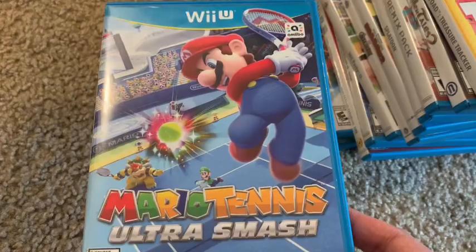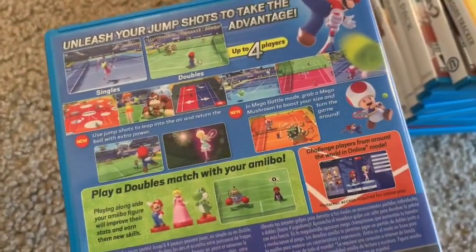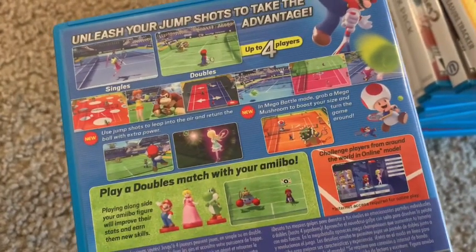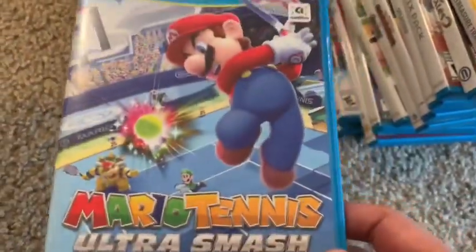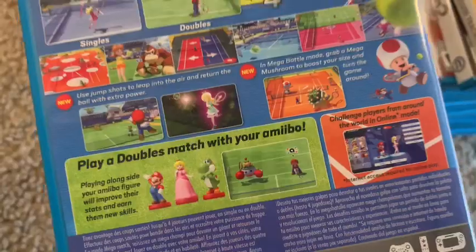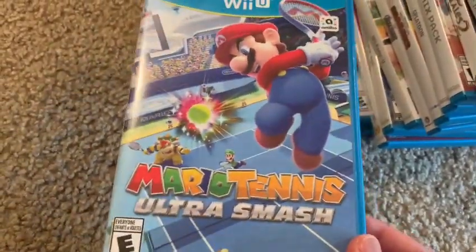Next we have Mario Tennis: Ultra Smash. The follow-up on Switch is much better. This one didn't really have story modes — it felt like it was mainly pushing amiibo integration, like playing doubles with your amiibo. Since I'm not into amiibos, there wasn't a lot left for me in this game.